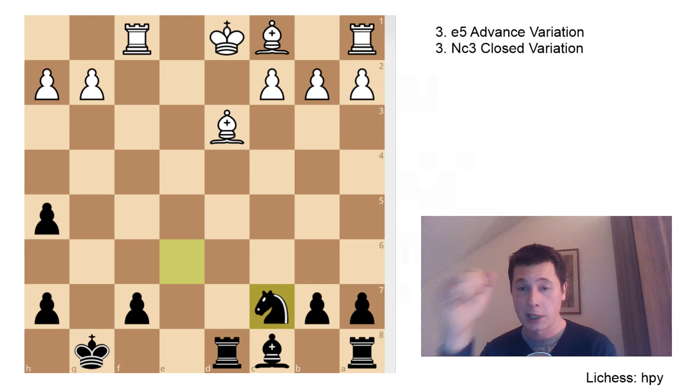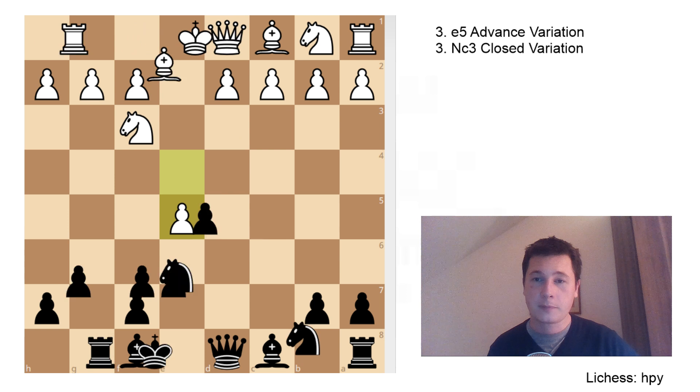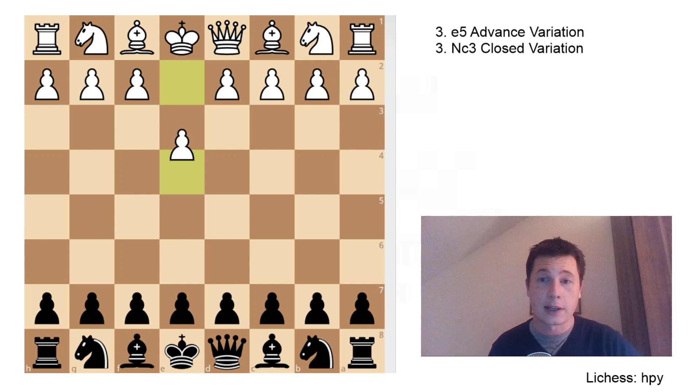If you play the Nimzovich variation with the black pieces and you know the theory, this is the worst you can expect if your opponent knows everything. But out-prepare them, find some surprises on earlier moves, and make something happen. Most people below the grandmaster level are not going to know all that, so this position can easily be applied and white could be defeated much earlier on. This was the advanced variation of the Nimzovich Sicilian.